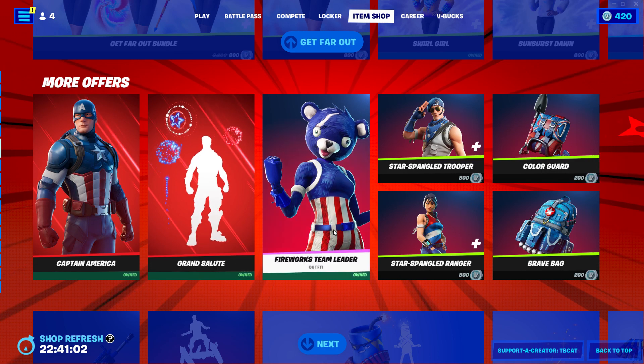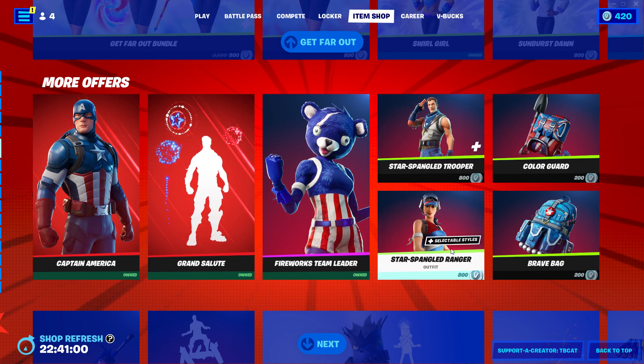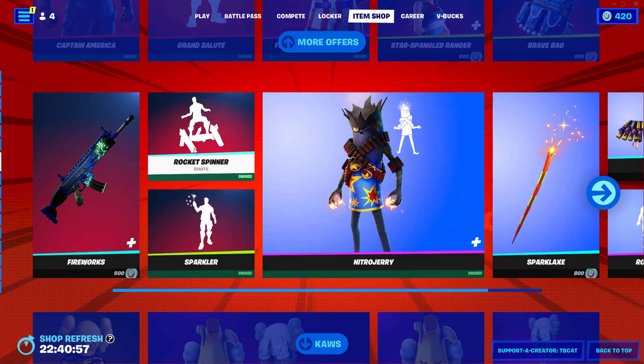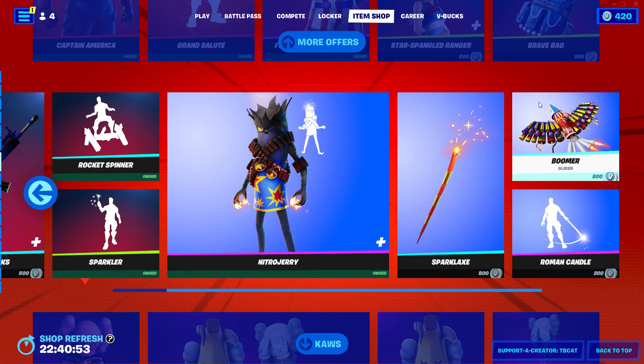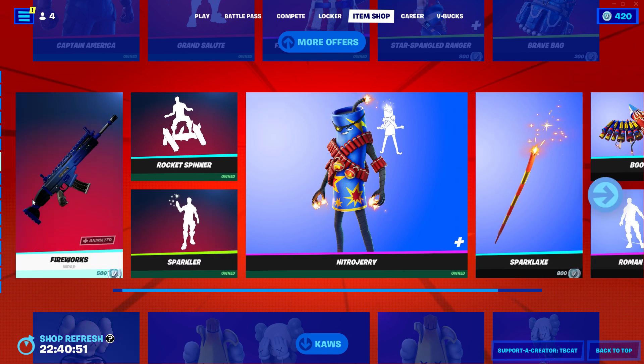Fourth of July stuff is still here: Captain America, Grand Salute, Fireworks Team Leader, Star Spangled Troopers, Star Spangled Ranger, Color Guard, Brave Bag, Firework Strap, Rocket Spinner, Sparkler, Nitro Jerry, Sparklax, Boomer, and the Roman Candle.